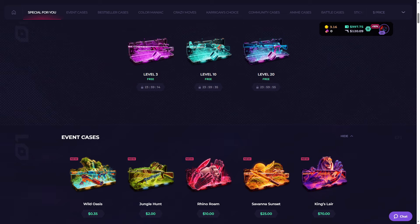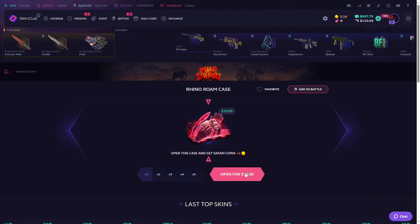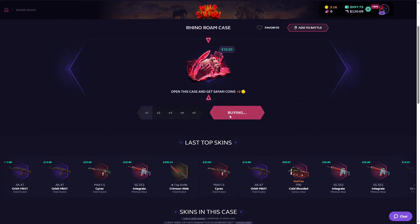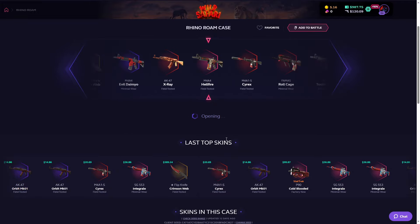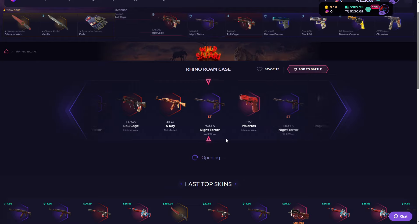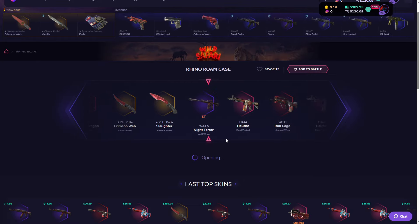Now for the Rhino Roam case. What will we get from here? The M4A1 Hot Rod — it's 1,350 dollars, that's crazy! We got the M4A1, I'm honestly happy with that.